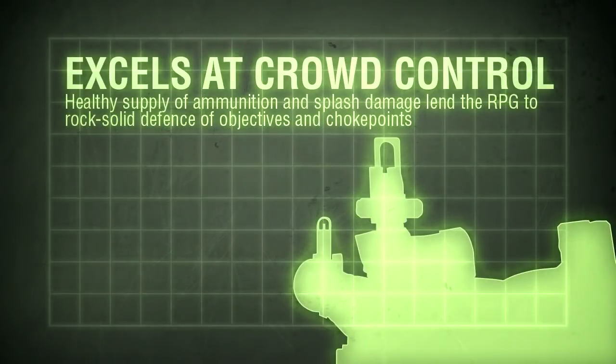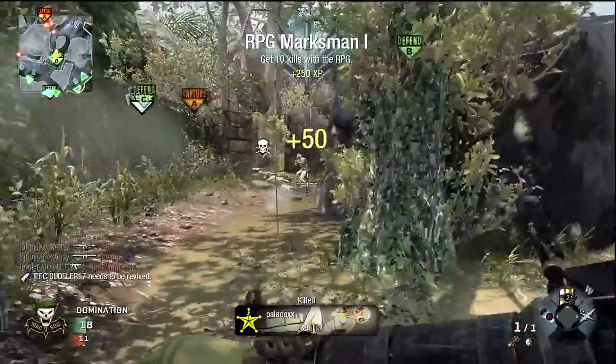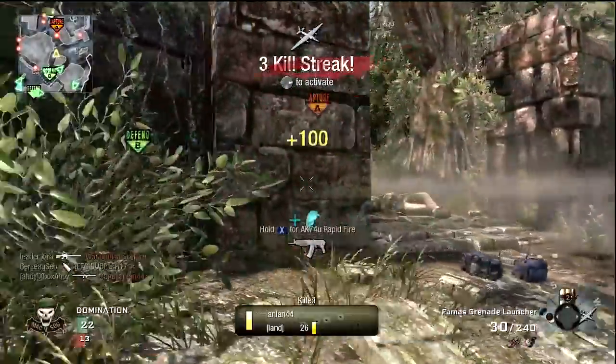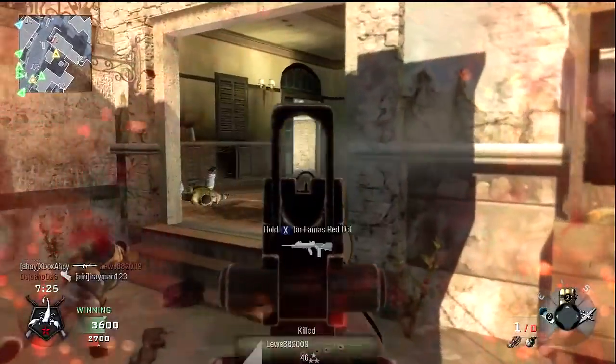The RPG is probably the best defensive launcher for use against enemy players, principally due to its healthier ammunition supply than the Law, and superior handling and damage to the China Lake. Against unprotected enemies bunched up at choke points, it's devastating. In the open it's less effective. If you have a height advantage it can work well, but all it takes is Flak Jacket and the effects of your missile will be thwarted. This makes the weapon unreliable at best, and paired with the RPG's inherent lack of accuracy at range, every shot will be a dice roll. Still, if the first rocket doesn't kill them, you've always a couple more — not even a Flak Jacket user can sponge two rockets in quick succession.